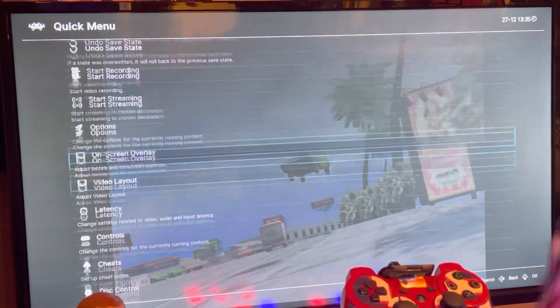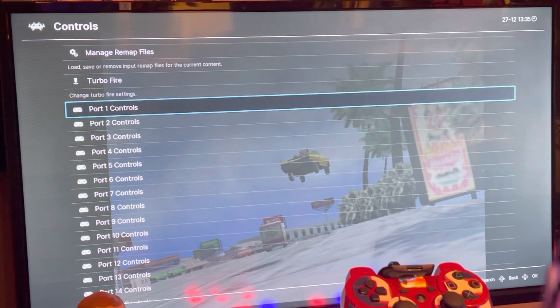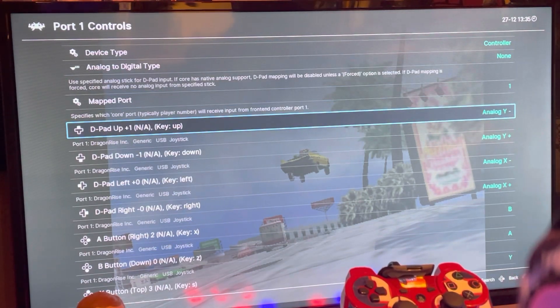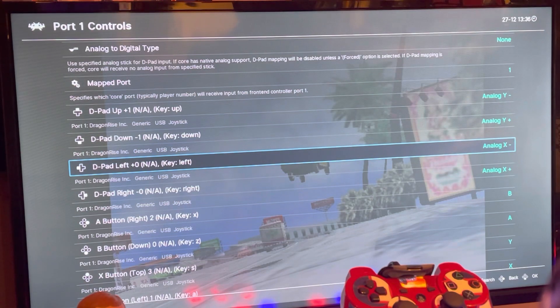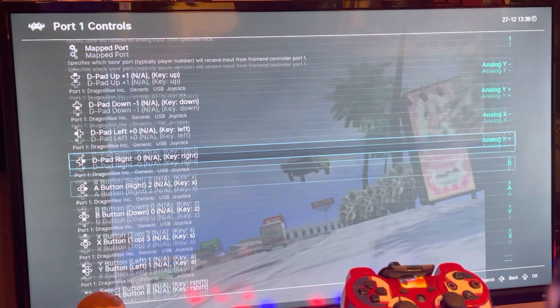We'll go down here to Controls, click Controls, Port 1. Obviously if you have two to four players you can map all your controls. D-pad was set to D-pad Up and that wouldn't work for the driving game, so I changed it right here to Analog Y minus. We changed D-pad Down to Analog Y Plus, D-pad Left to Analog X Minus, D-pad Right to Analog X Plus.